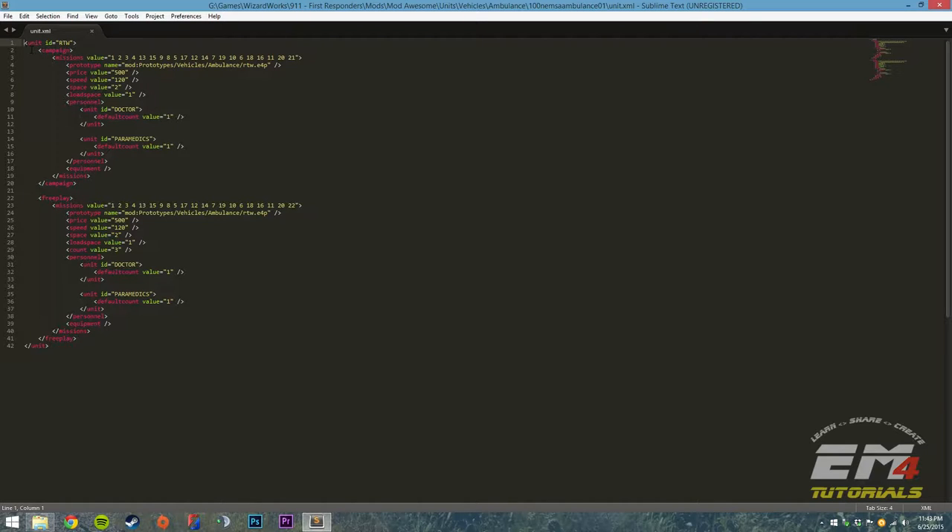So in here, this is XML. I know it looks daunting and like nonsense — don't freak out. We're just going to edit some very specific things. The only thing we really need to worry about right now is the prototype tag. What we're actually going to do is change the prototype name attribute to specify the file path to our ambulance prototype.